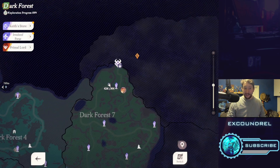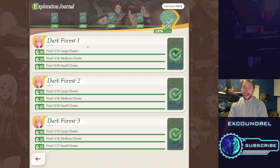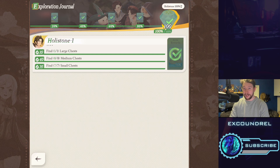The first tip is actually exploration. I didn't notice this was even a thing until I was into the Dark Forest, and I had completely missed all of Golden Wheat Shire and all of Hollestone. Basically, go to your exploration journal and claim your free rewards. They're pretty nice.